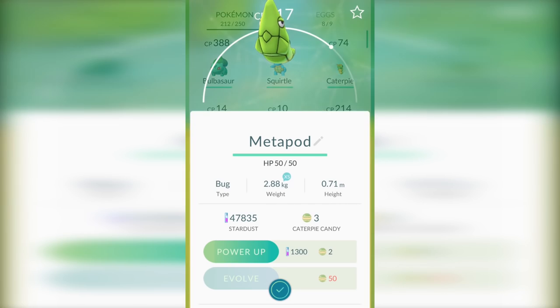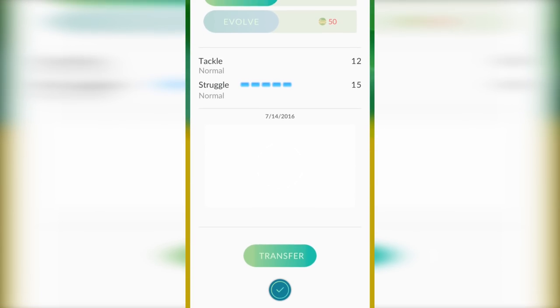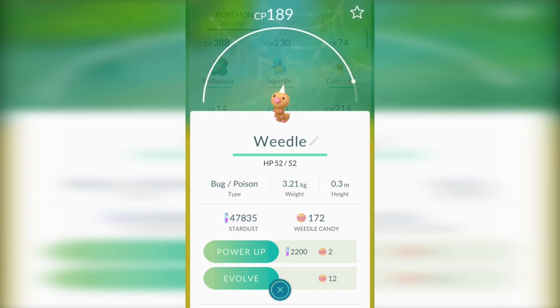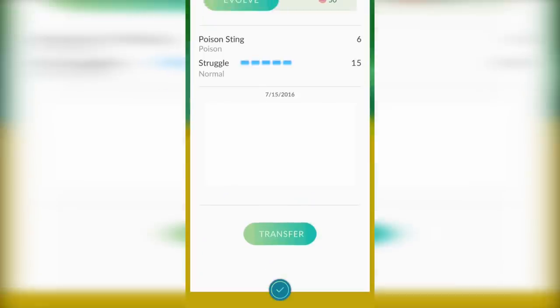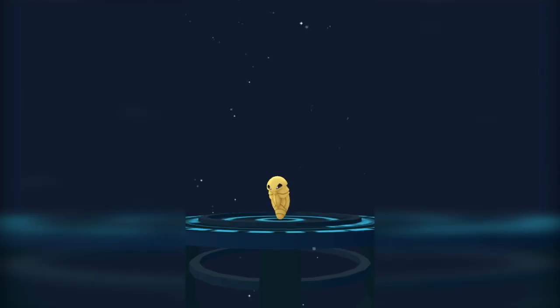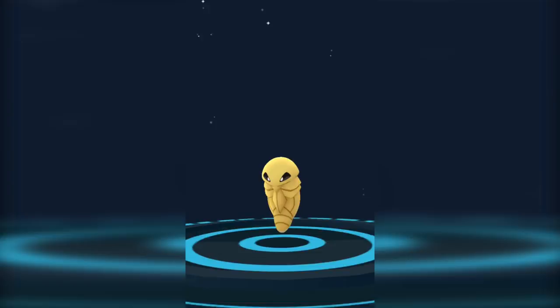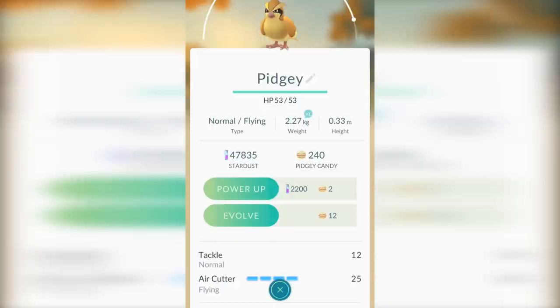Another key thing you're going to see here — the reason I'm not speeding up the video for Caterpie — is that I'm going to transfer this Metapod right after it evolves by scrolling down to the bottom, clicking that transfer button, and you get one more candy back. That's not super important for Caterpie, but for Weedle it's very important. Just evolve the Weedle into Kakuna, transfer the Kakuna, and you get one candy back. That means every 12 Weedles you evolve, you can essentially evolve another Weedle for free.